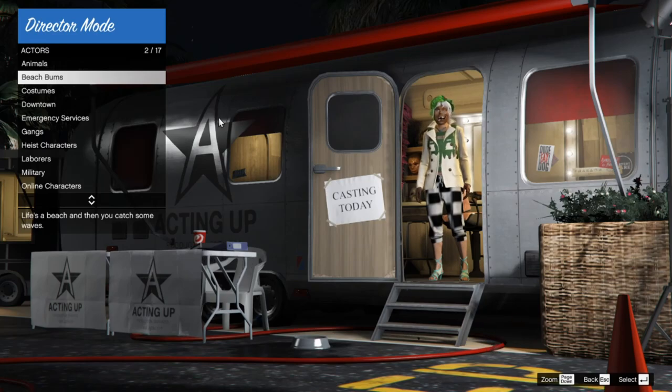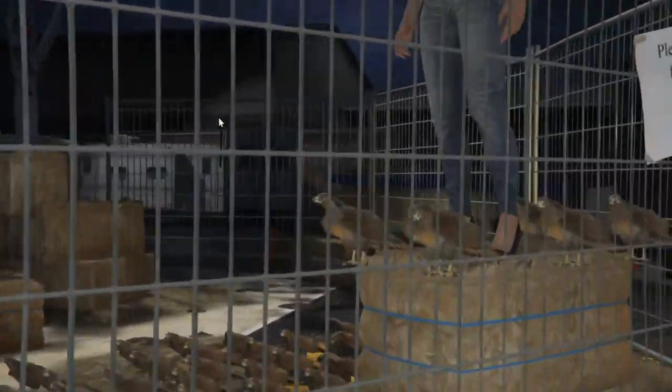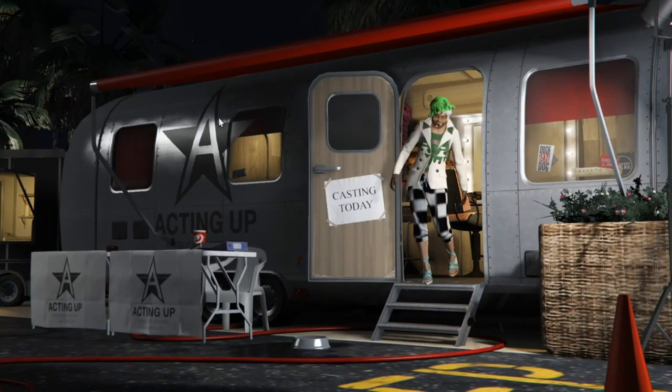Go ahead and exit out, go to shortlist actors, and scroll down to it. When you scroll down and go past the chicken hawk, it might come back to the screen — that's fine. Then go down to your boardwalker and hit enter to select it, or whatever that is on controller, and enter director mode.